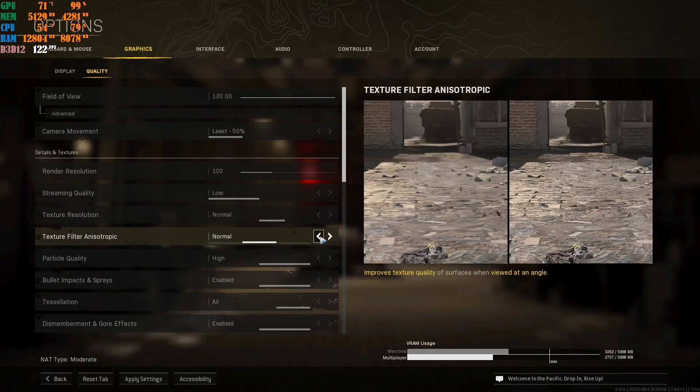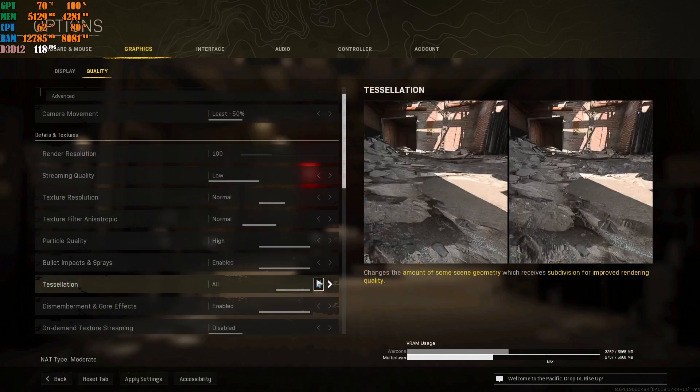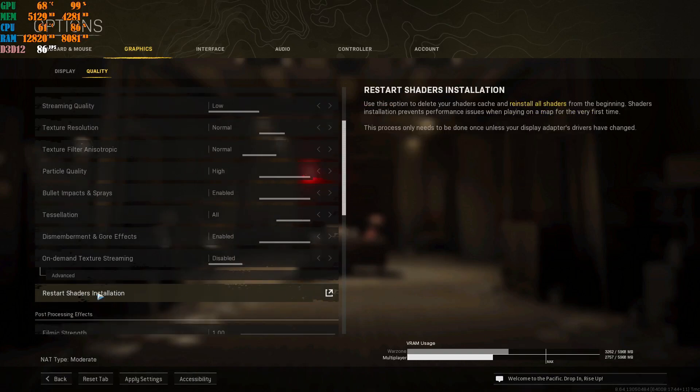The texture filter option can also be kept at high or normal. Particle quality you can keep at high or set to low depending on your machine. Bullet impacts and spray — enable this, it does not impact FPS at all. For tessellation, I highly recommend setting it to all because if you're zooming through a scope at range, the game needs to render distant objects properly. Please keep tessellation at all. Enable the gore/dismemberment option as well — it's a nice feature and doesn't affect FPS. Disable on-demand texture streaming — you do not need it.